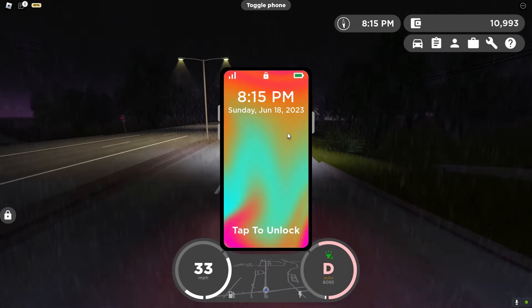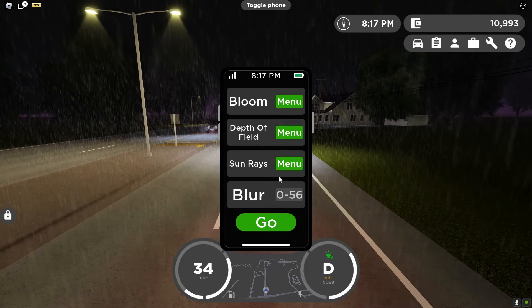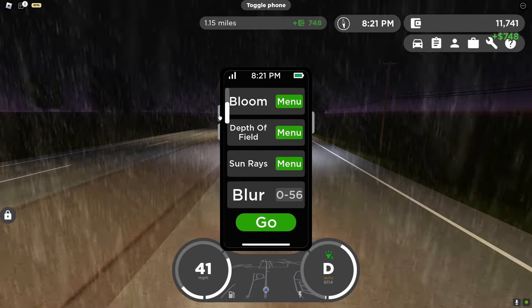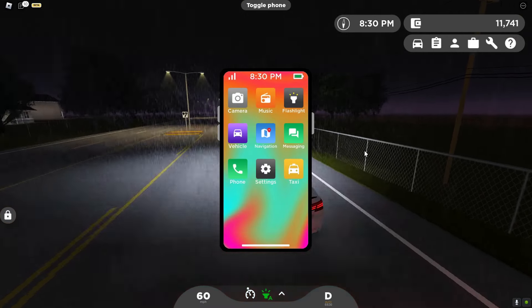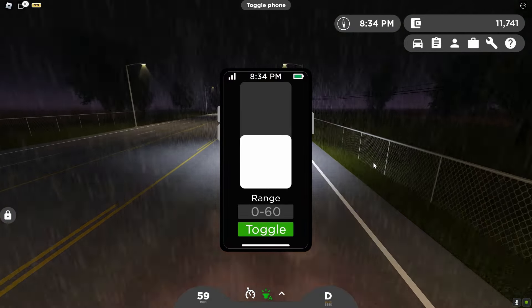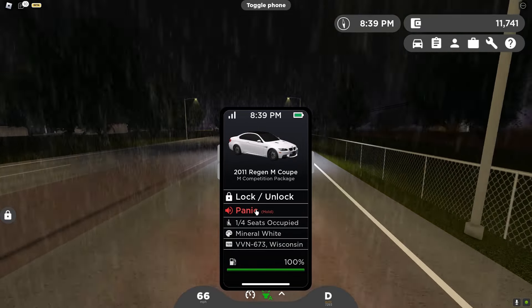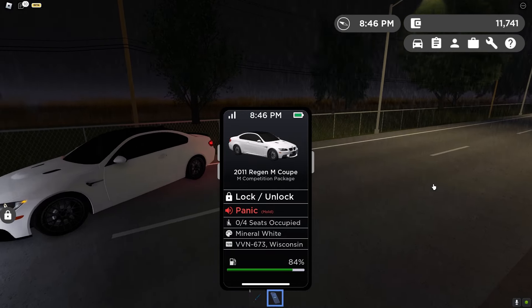Phones are also very high-tech in this game — tap to unlock, there's a camera which is basically free cam, and the side buttons including volume and power actually work. There are many different apps: a music app where you can enter a Roblox song ID and it'll play, a flashlight, and you can view your vehicle. You can also use a panic feature similar to Rensselaer County — just hold it and the car alarm goes off.